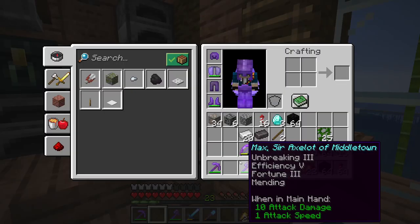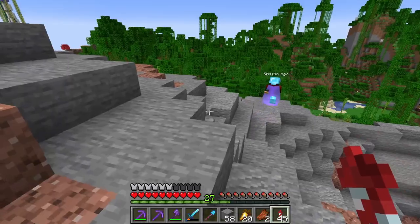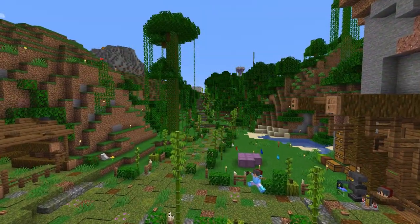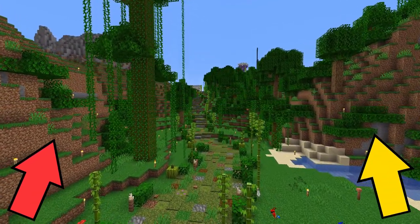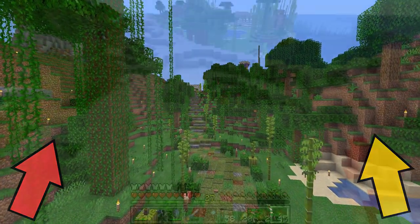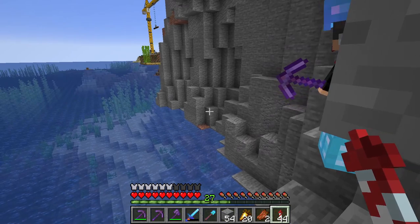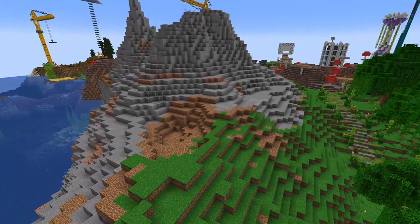One thing that's annoying is only having fortune pickaxes, so I'm going to go ahead and make a silk touch one. Right after that, I met up with my neighbor Skills, and after talking for a bit we decided that essentially I'm going to take care of this side of his pathway. Anything on the right side of that is going to be up to him, unless he wants some help — and I'm always happy to help. Skills is a great builder, so he gave me some tips on how to improve the cliffs.